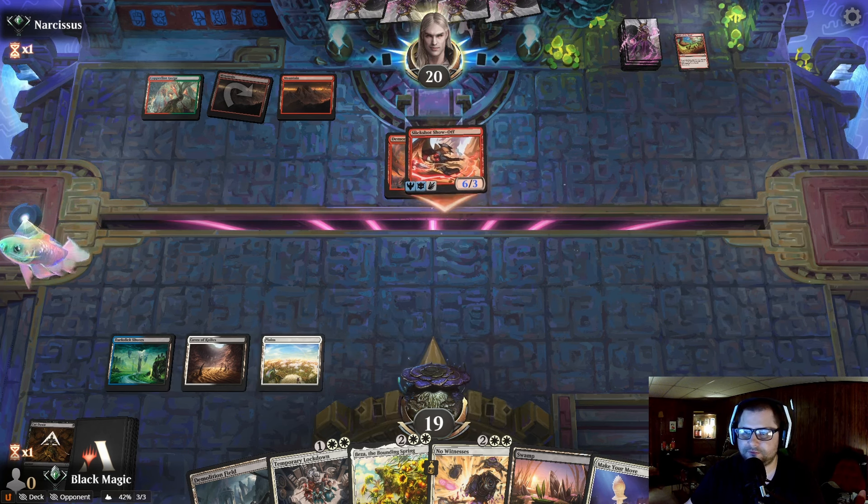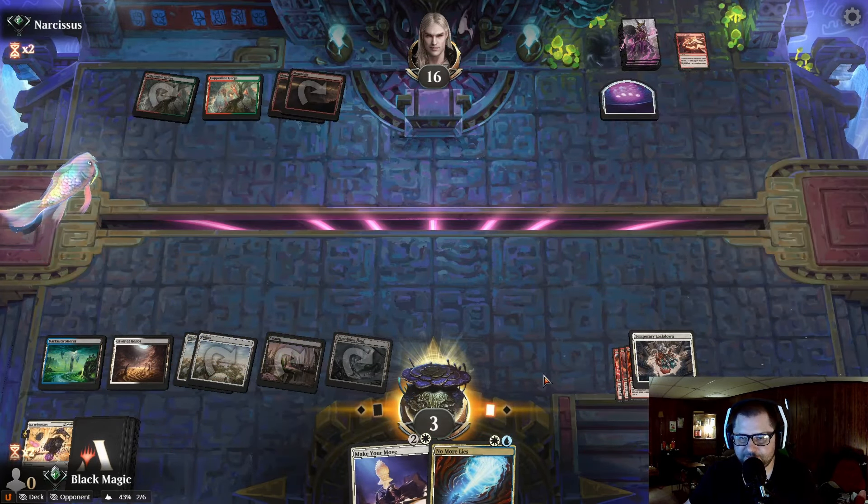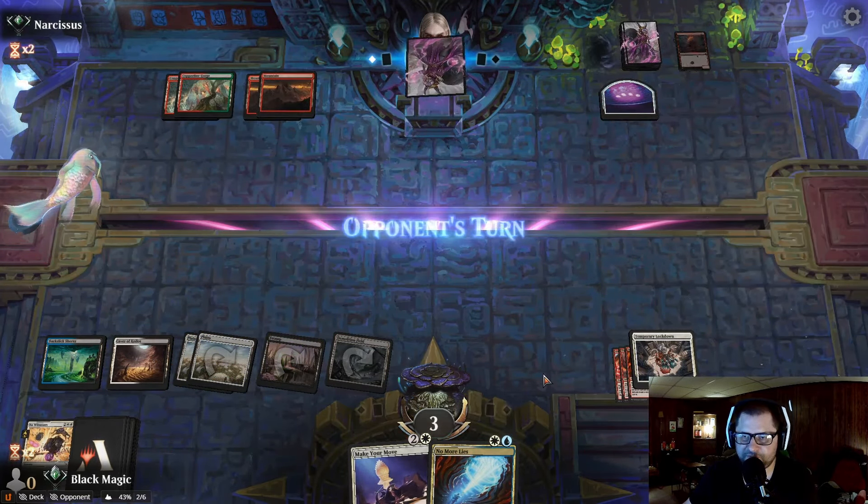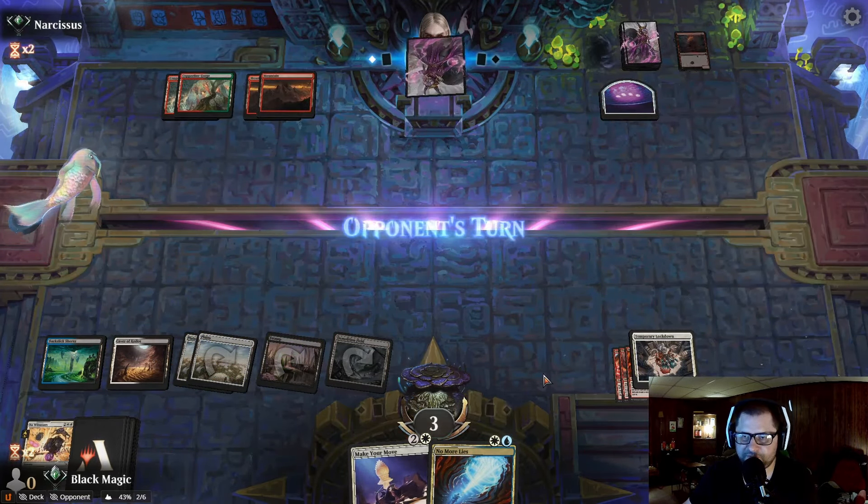That's a bit of an issue for us. Let's let it through. Let him pump. We're going down to three. Demolition Fields. I'm just going to blow up the world, blow up the board. I have to, there's no other choice. Got to blow it up. Hold up the Mana Leak for the next two-drop that he's going to cast right about now.